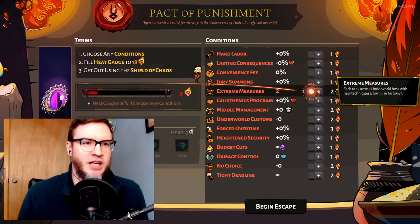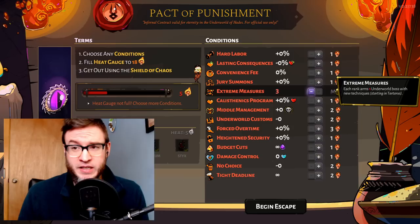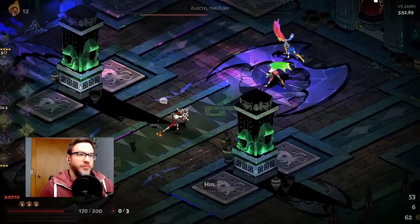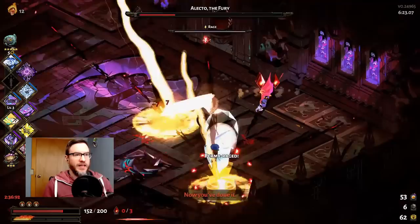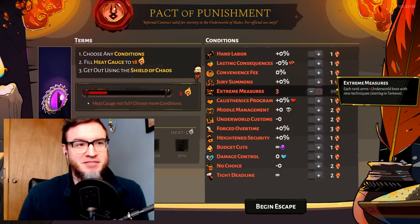Extreme Measures is one I always run with. The first rank is one heat, the next two are each two heat, giving you five heat total. It changes the way the bosses work. For the Fury Sisters, you don't fight one at a time anymore — you always fight at least two simultaneously. There's still only one you need to kill, but the others pop in to deal damage and make circles on the ground you have to dash away from. It makes it significantly tougher and the hardest part is just the sheer number of visual effects going on — you can barely see anything.